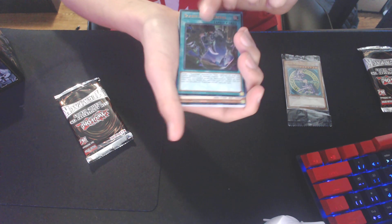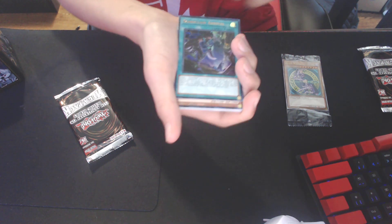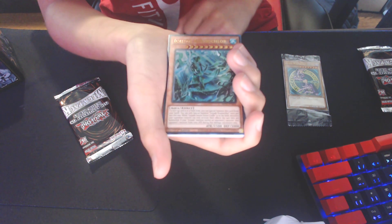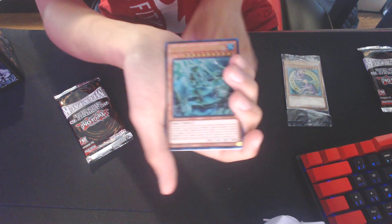Rarity boost. And we get a Prismatic next. Oh! What is 15? Can't be Vice of Starfrost. Oh, we get two Ultras. Whatever — that's trash, anyways.